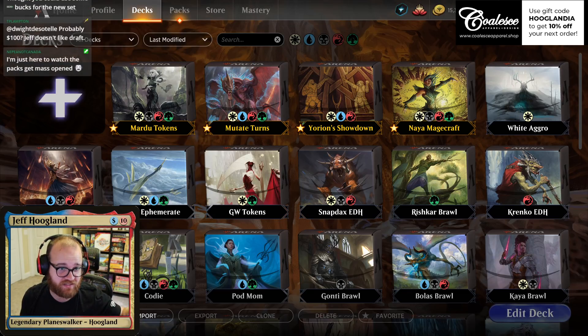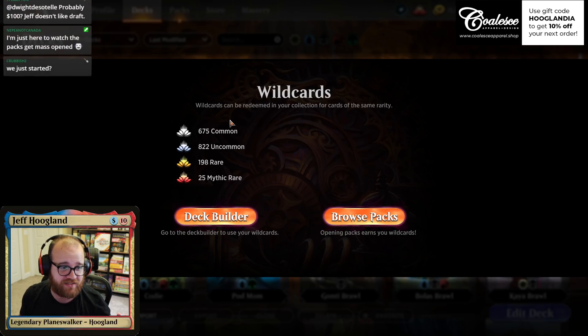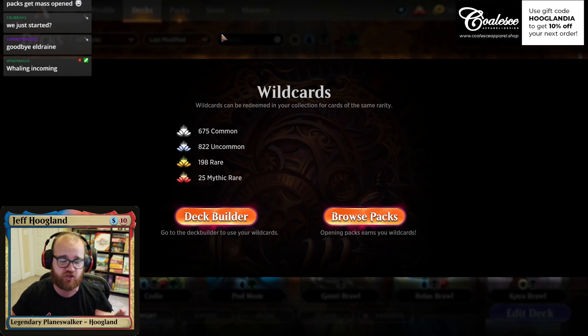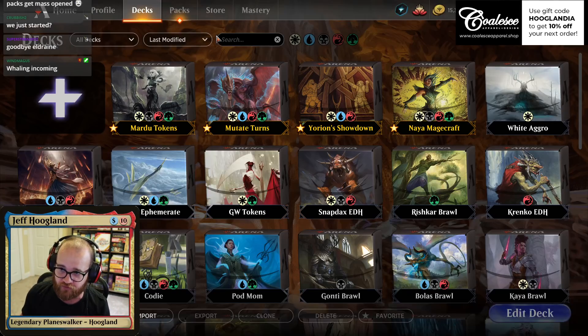This is a little segment because people ask this question a lot. Look at my wild cards here — I have 822 uncommon and 675 common wild cards. I am never going to have any use for these while playing Arena and you can't convert them into anything else. So what do you do to get some small amount of value out of all of this?